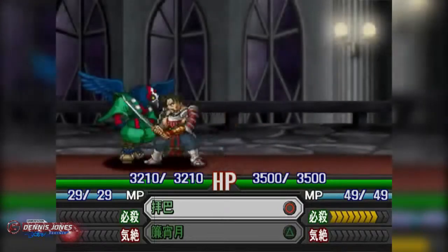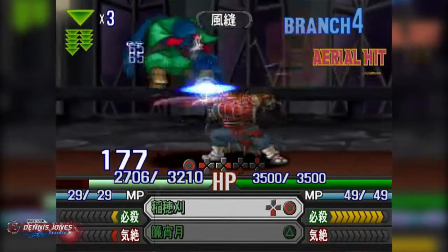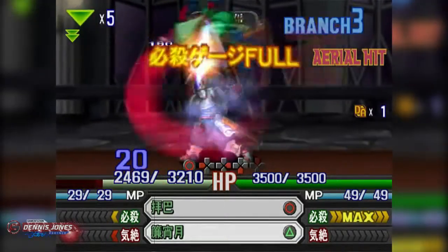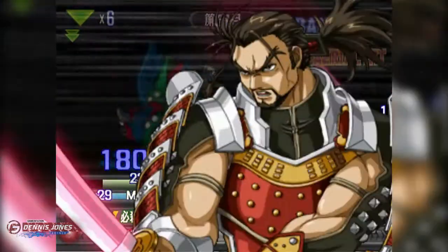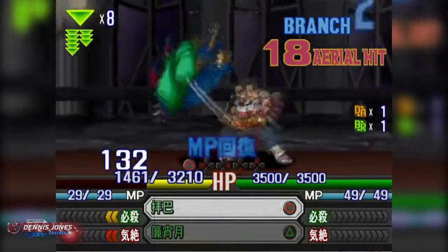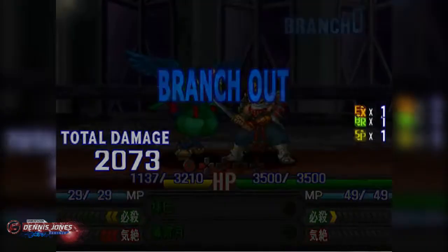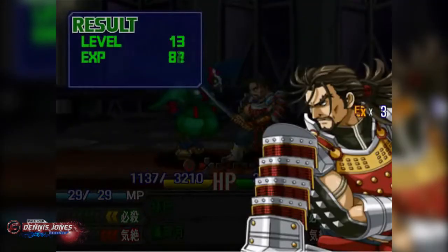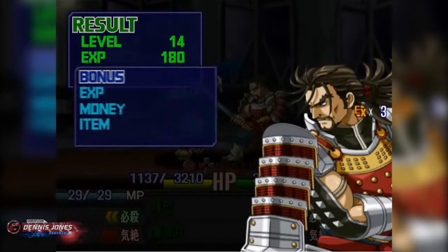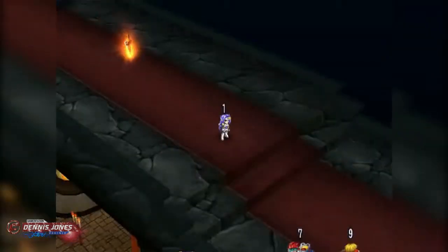Finally, Mitsurugi gets to attack something. Damage up already, and we got our max SP — we better use it. We didn't kill the thing, but we gained a much-needed level and got a skill for it, so that's good.